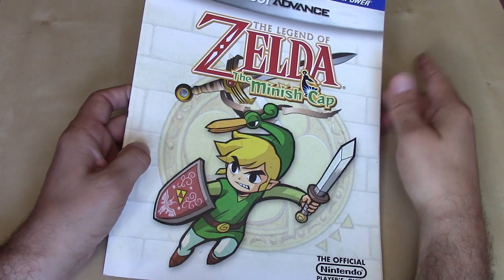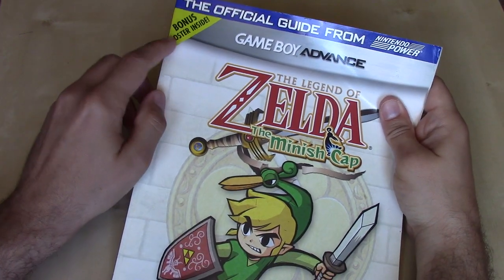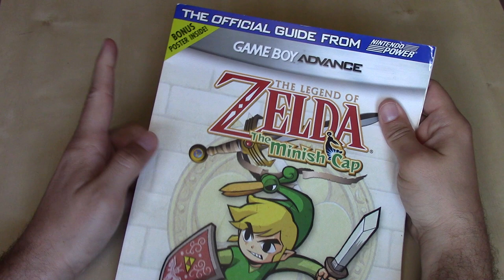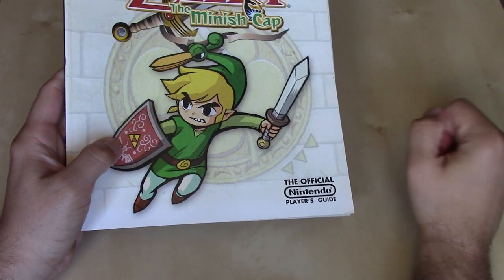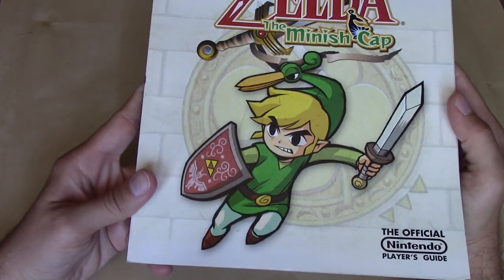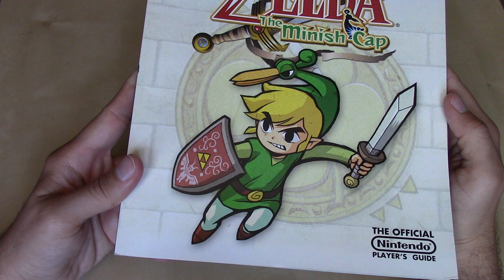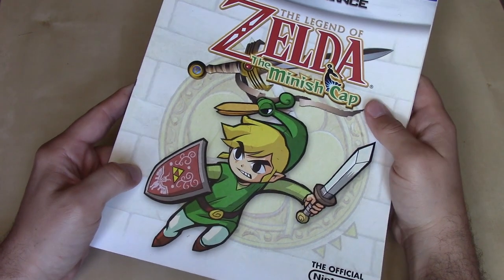This is the official guide from Nintendo Power, and they're touting a bonus poster inside up here in the upper left-hand corner, and then the official Nintendo Player's Guide logo down in the lower right-hand corner. We've got that awesome cel-shaded design of art that began with The Wind Waker and then continued on here with the Minish Cap.